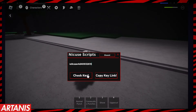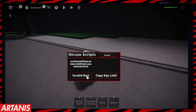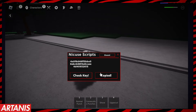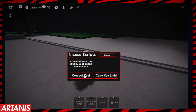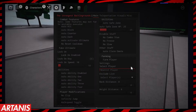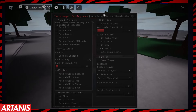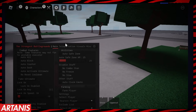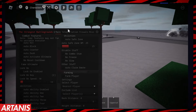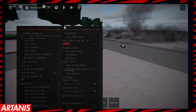You guys are just going to have to get the key for it. We're going to click 'Check Key' — invalid key. Now I'm going to copy the key. We actually got the key. If you guys want a link for Linkvertise bypasser so you can get the key without using your free skips, there's a video on how to bypass Linkvertise links on my channel, or just look up 'Linkvertise bypasser Artanis' on YouTube.